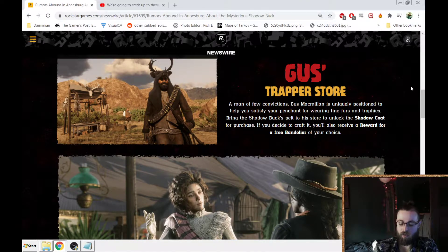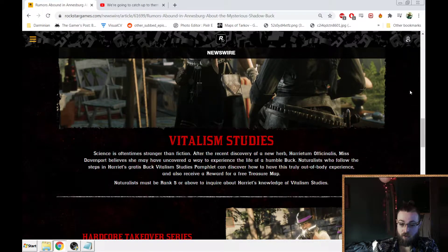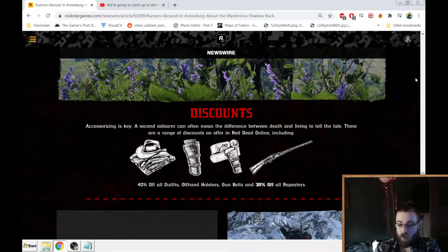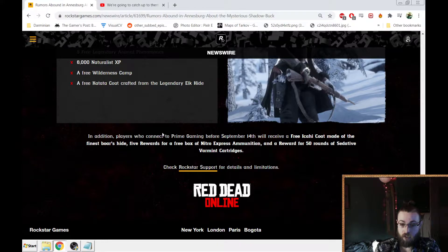There's an ad for Gus's store, but really you're going to bring him the skin just for the jacket anyways, but it's cool to give you a free Bandolier. Vitalism Studies — if you're ranked 5 and above, you can use this pamphlet that'll let you access flowers that are already on the Gene Rope Key map. There's a new Hardcore Takeover series, some discounts on repeaters, outfits, offhand holsters and gun belts, and the same Twitch promo stuff we've seen.